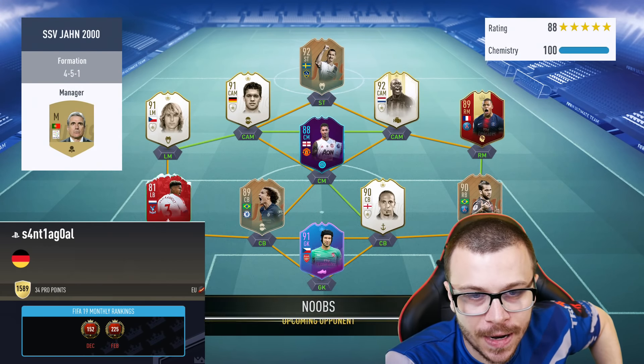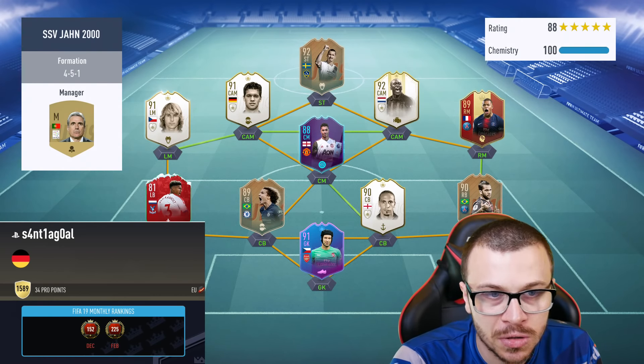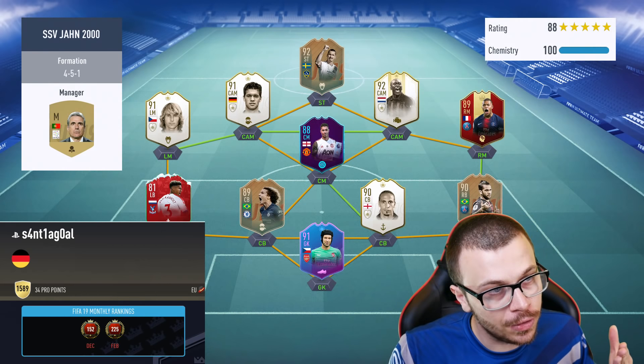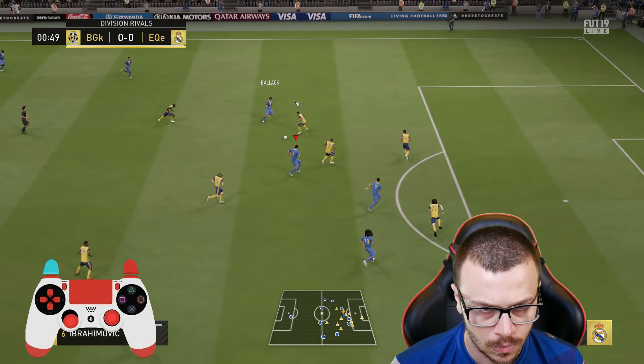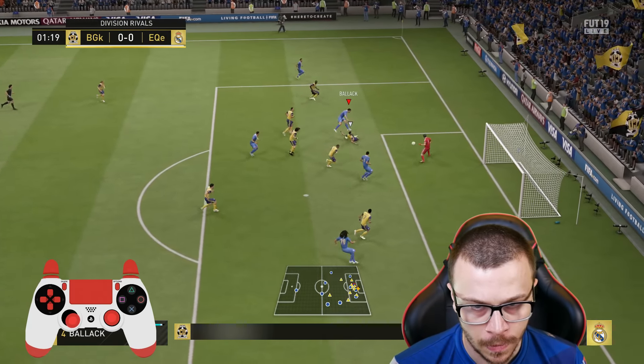Let's play one more. The next opponent is gonna use Ibrahimovic, four icons, Mbappe 89, Rashford 88, Dani Alves at the back, Flashback David Luiz. He's got a good squad but my team is better. Hopefully we're gonna achieve our third win.